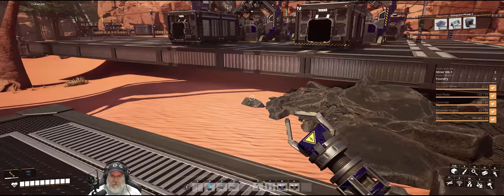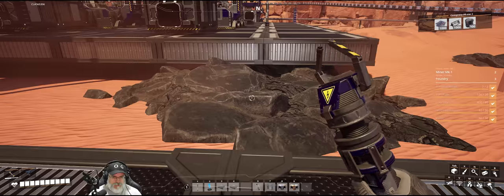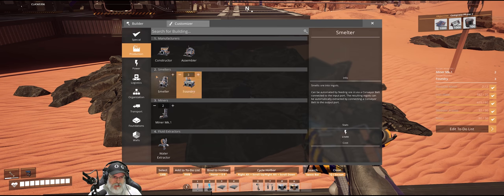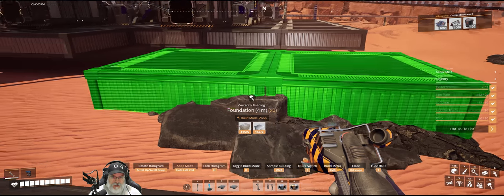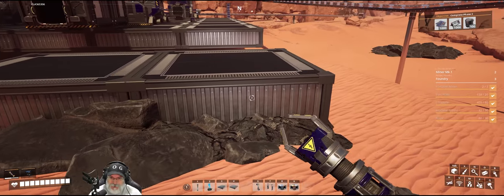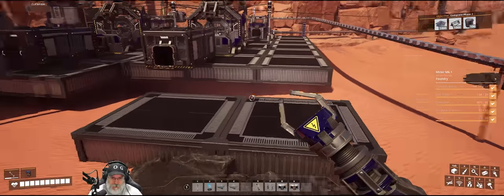We're going to put down four meters on the grid, because these are basically going to be the cornerstone foundations for our iron factory over by the waterfall.